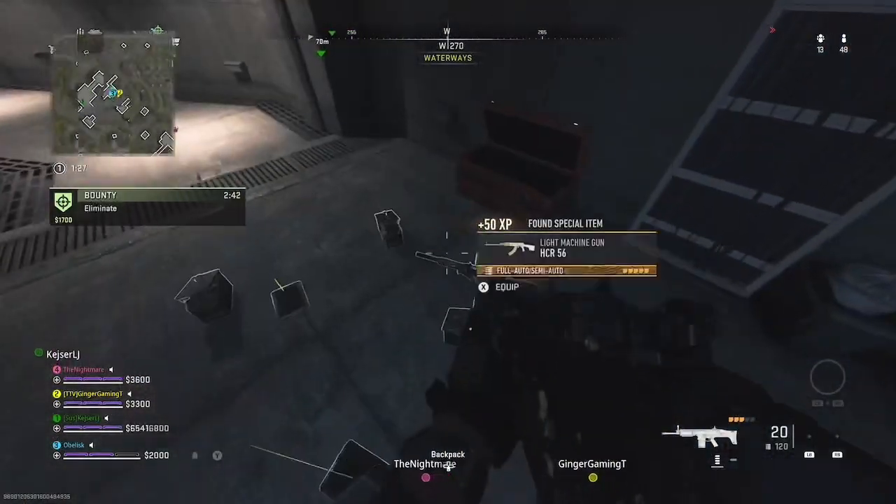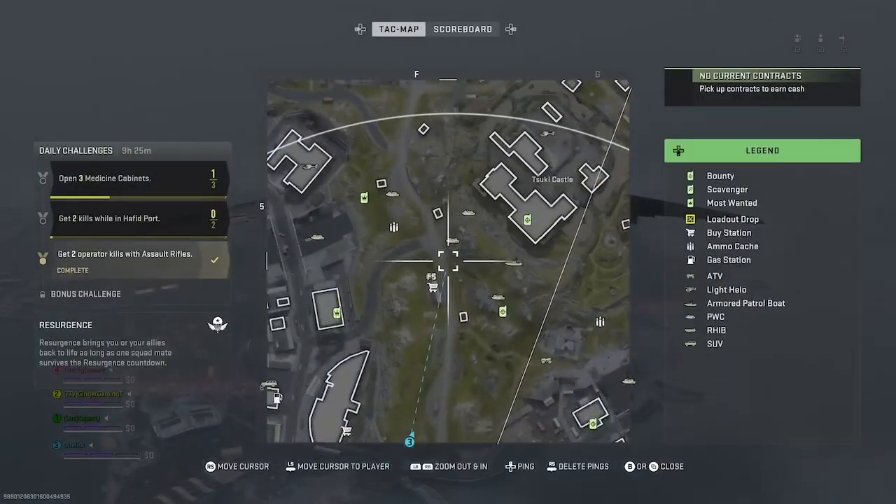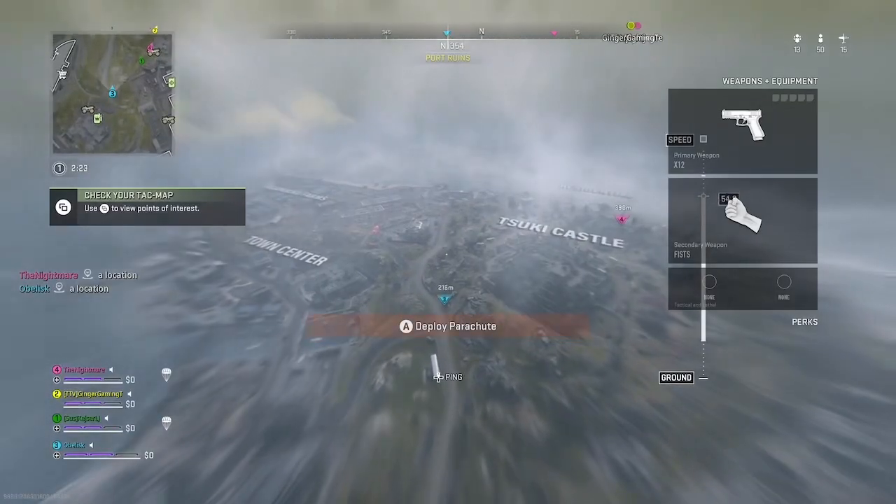You can get guaranteed legendary loot from this secret bunker on Ishika Island. To do this, head to this small building near Castle. It has a number 3 on it.